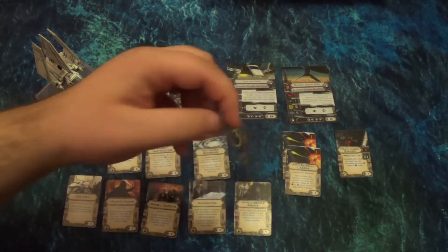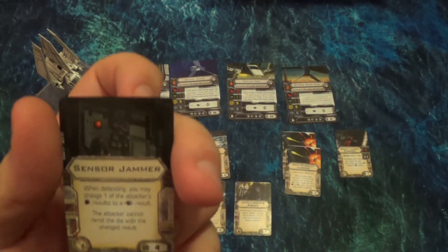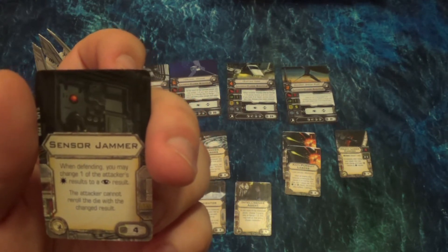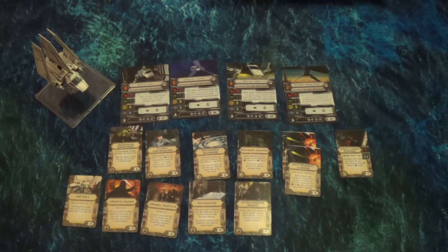Over here we have new upgrades with a new symbol — the system slot. We have the Sensor Jammer. When defending, you may change one of the attacker's hit results to a focus; the attacker cannot reroll the die with the changed result. So it's four points — you can definitely affect an attack with that. They can still focus out of it but no target lock rerolls. It can effectively cancel a damage and it's reusable unlike a shield upgrade. I like it. I'd definitely try it out on one of these ships.